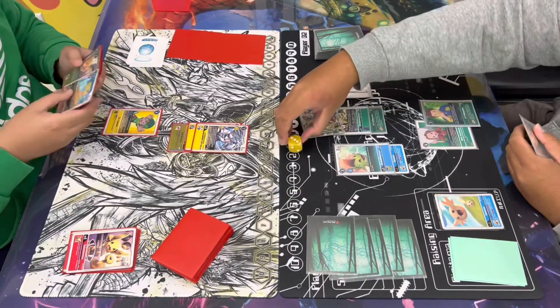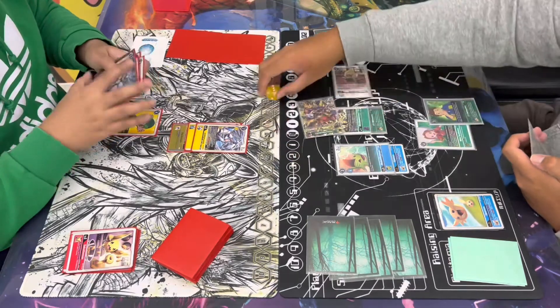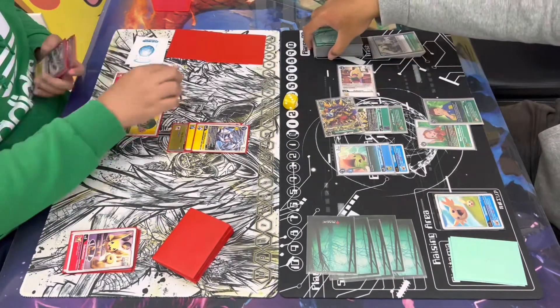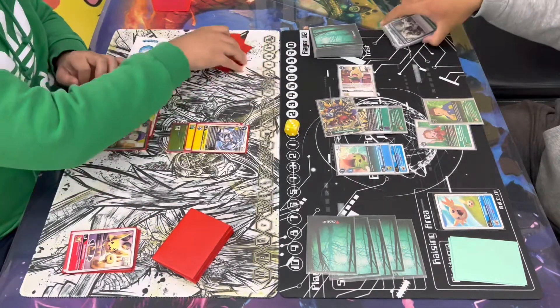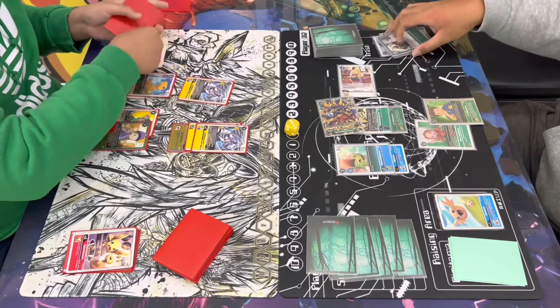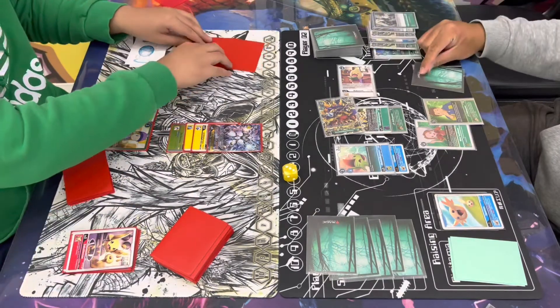Jerome's gonna go ahead and play the JP, putting himself to 2, then debates digivolving over it but actually goes ahead and passes turn. Gabe's gonna start off with 3 memory again. He's gonna hatch in his raising, then digivolves over with the Argomon. He does play the Zoe, putting himself to 0, adds the Zephyrmon again, then digivolves over the Jet Silphymon with the Dynosmon, putting Jerome back to 4.